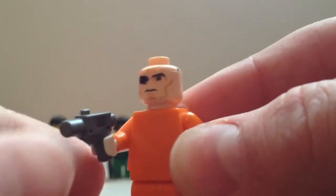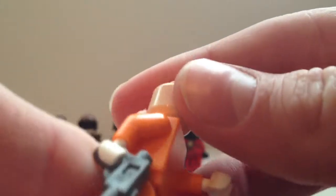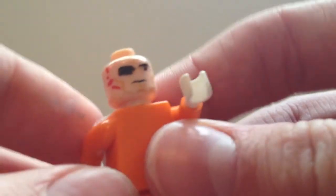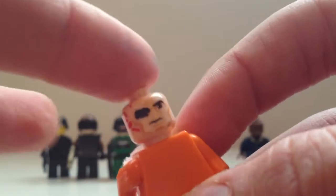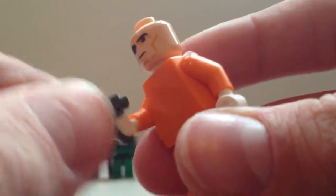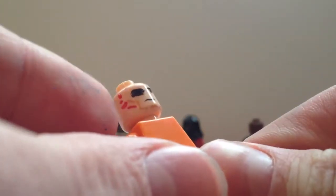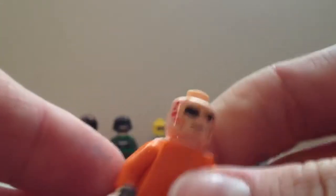And then this is Raul Menendez when he's imprisoned on the Barack Obama. Spoiler alert if you haven't played it — he escapes. He's got his eye patch. I don't have a hairpiece for him yet, so again, if I ever get a hairpiece I will do that. And here's just a gun. He's in his orange prison costume, and over here is where Salazar was beating him up to try to get him to talk.